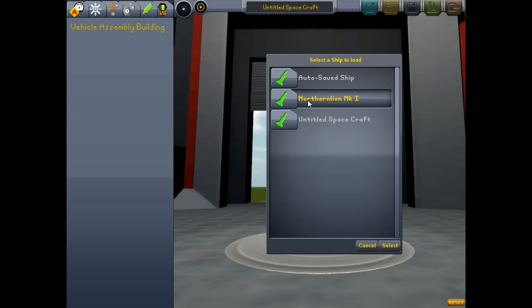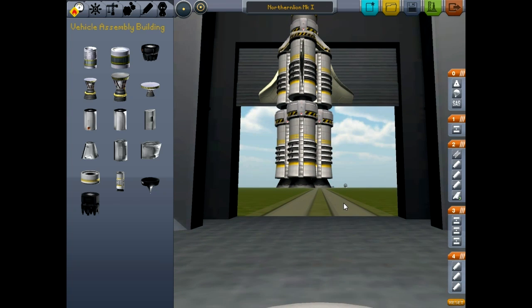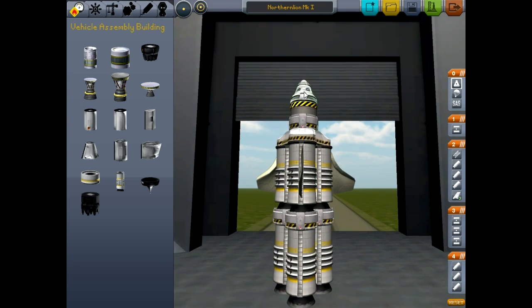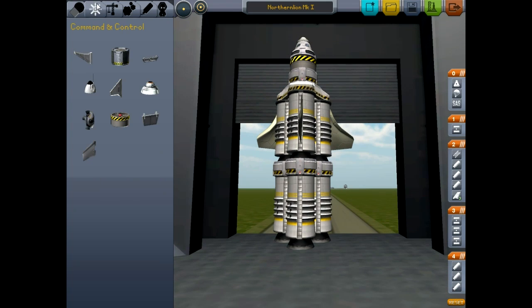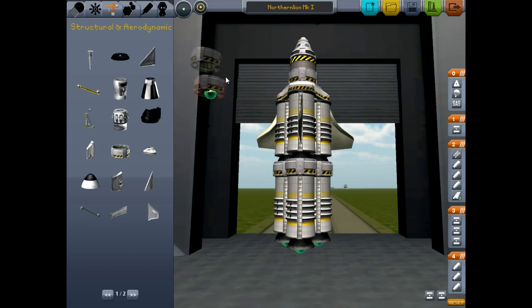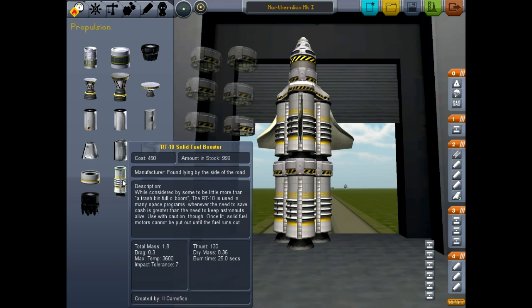Let's load spacecraft. Let's load Northern Lion Mark 1 here. The only problem with this rocket ship was that it didn't seem to have enough rocket power to get it out of the Earth's atmosphere. So I think our logical next step with this — and a lot of you people who are familiar with this game are probably already laughing your asses off at how wrong I likely am.